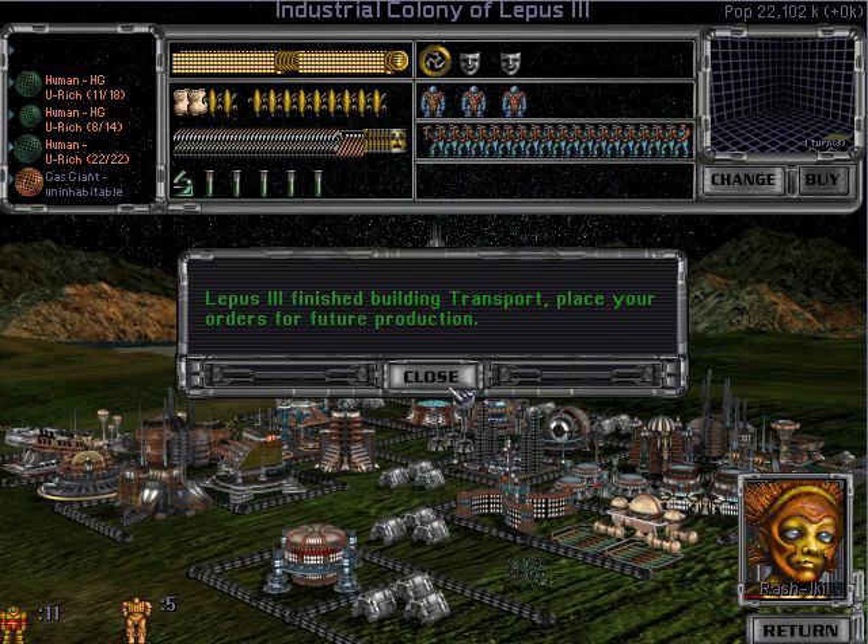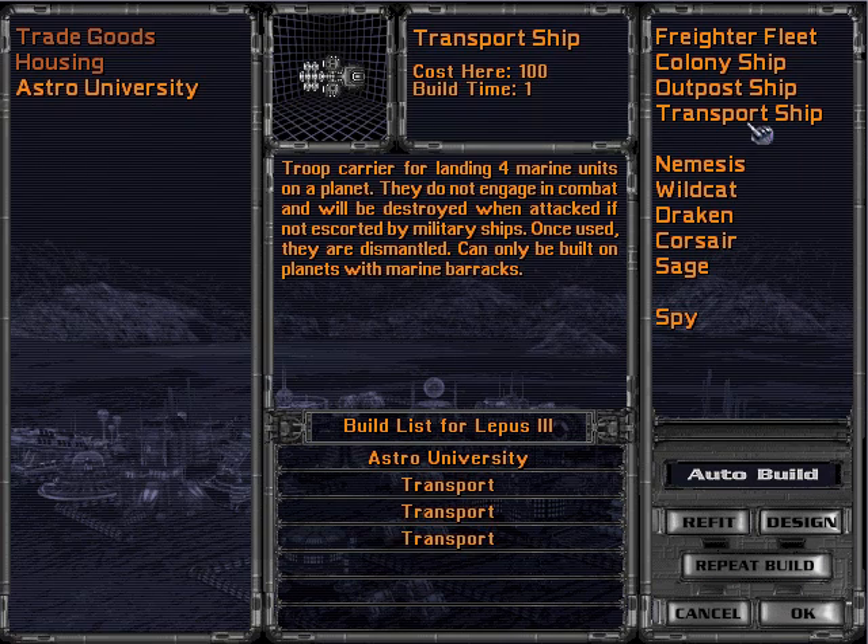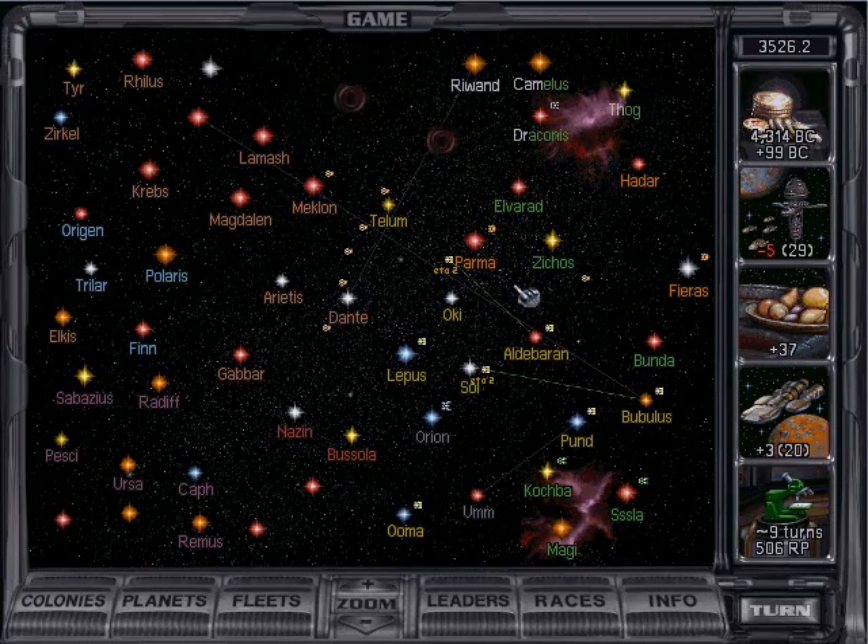You can have faster progress in the war against one race by dropping bombs, but against everybody your best bet is capturing. Because you're not just competing with one race — you've gotta kill them all.